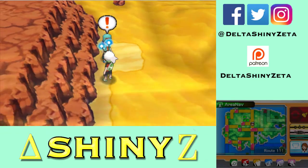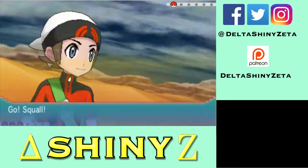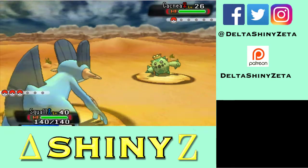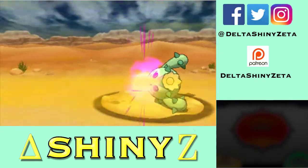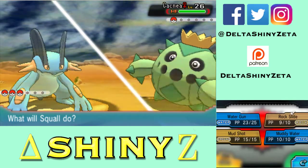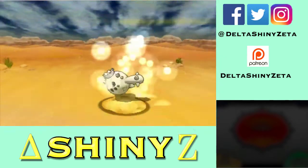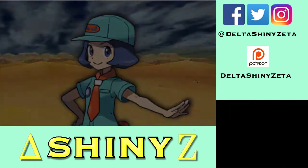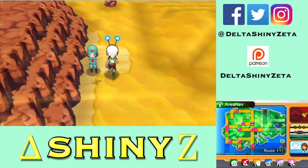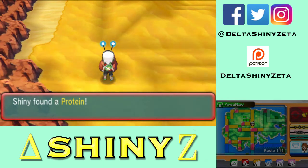Here's another trainer — my Item Finder detected another item close to me. Picnicker Becky — Cacnea, a Grass type. I resist both but I can use Rock Slide. At least it used Payback and not Mega Drain. Sandstorms hit both Pokemon every single turn unless they are Rock, Steel, or Ground types — Swampert is part Ground. The other exception is an ability like Cacnea's that boosts evasion in sandstorms and also grants sandstorm immunity.